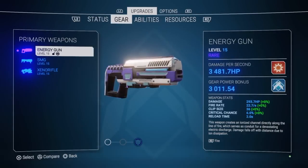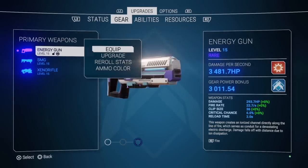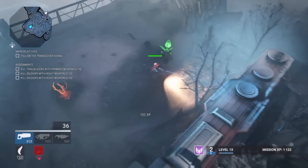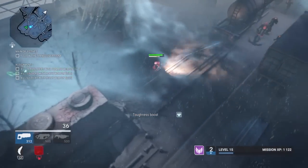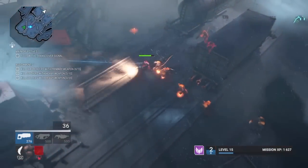First of the primaries is the energy gun. It's a short range burst fire and it shoots pretty fast. Here's the energy gun in action. The blue dot is as far as it will shoot.